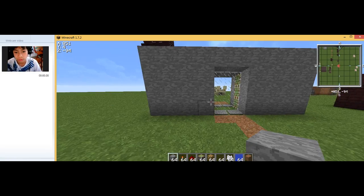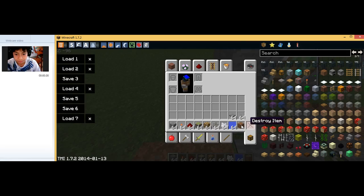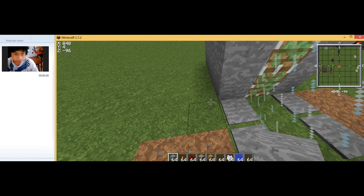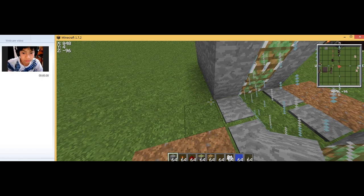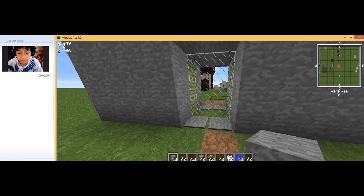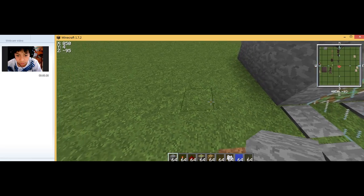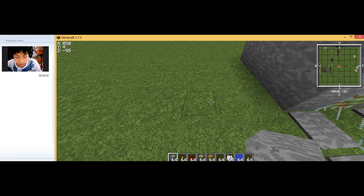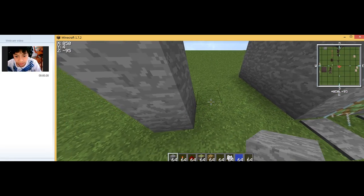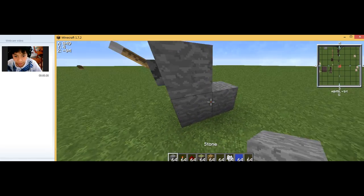Alright, this is Part 2 — how you do the melon farm. You don't really need the pressure plates and lever for this part. After the pressure plates, go one, two, three blocks to the side next to it, place your block, then place the lever on top, and place a block right there.